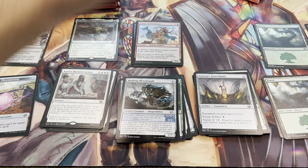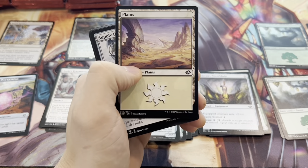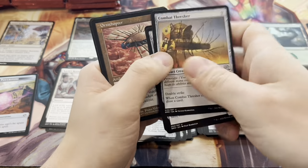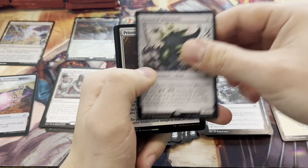And an Urza's Factory for a list card. That's really cool to see. Cannot complain about a foil mythic, especially when it's a good one. Ornithopter and a Perennial Behemoth.